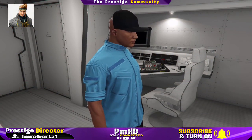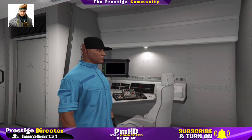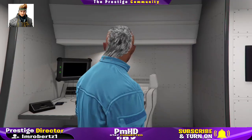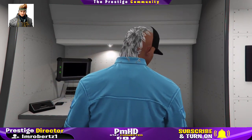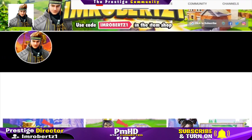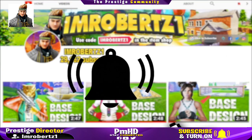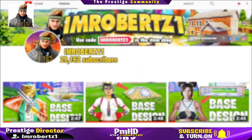Yo what's up guys, it's your boy Mrober Z1 coming at you with another GTA 5 Online Glitches video. In today's video I will show you how to get a cut off half hat after the new updates. Be sure to hit the bell icon to get post notifications, hashtag notification squad, and if you like the video, slap a like and subscribe.